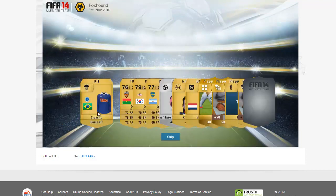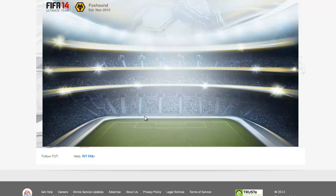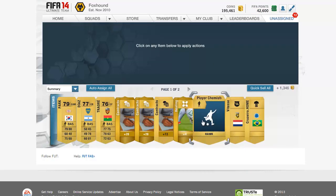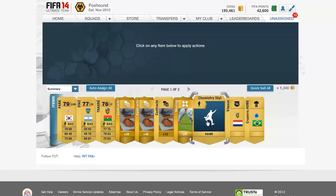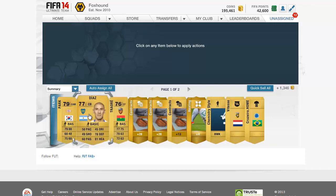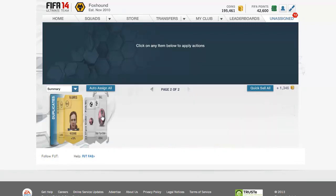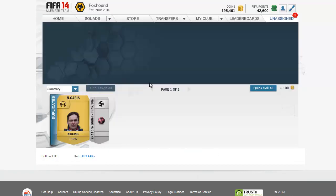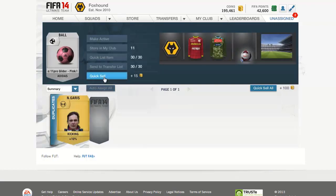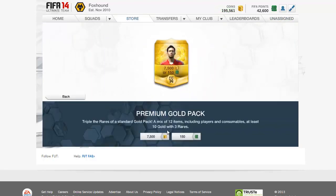We get Park - not too great. We get the pink ball as well. Does anyone use the pink ball? Let me know in the comment section below if you ever use the pink ball. And we get Hawk! Yes! That is amazing. I'm really happy that we got that player chemistry. We get Traore, Diaz, Park - not any of the players I'm going to use. Auto-assign all. Let's quick sell all - 400 coins.